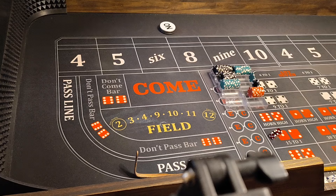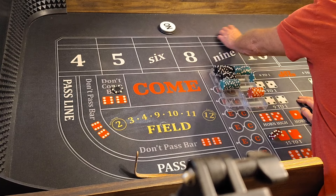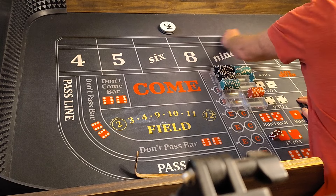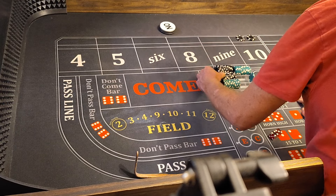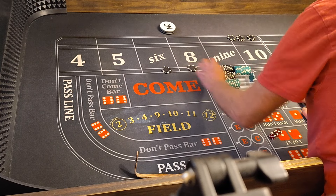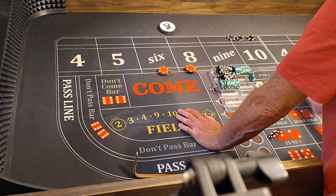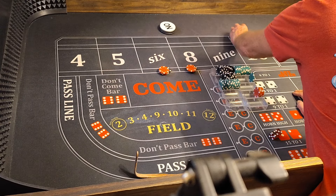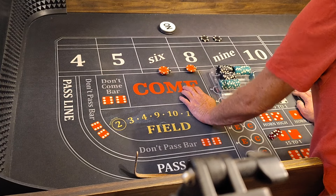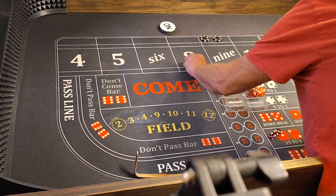Level 2 would be $200 DC and lay the 10 for $200 or $400 — that way if you get hit you don't lose but $100. But if it goes to the 4 or 10, it's 2 times odds. 6 and 8 would be $120. If the DC went to the 5 or 9 it would be $200 with same odds — $200 flat, 120 on the 6 and 8.